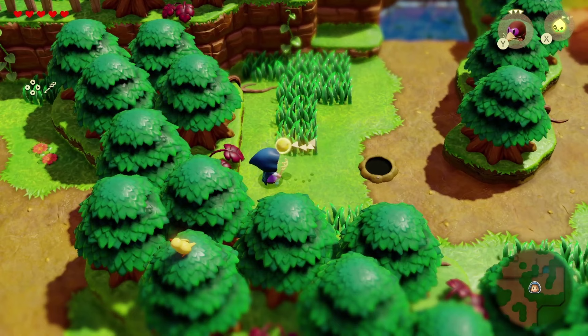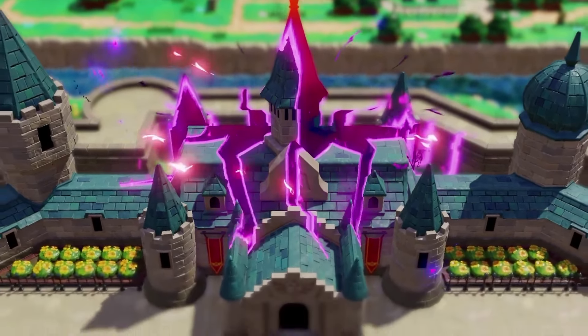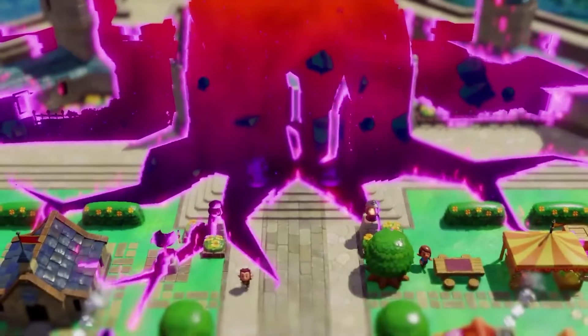Here we saw more gameplay and battle-centric usage of the Bind ability, where you can call forth an echo, remove the Mole, and then drop the Moblin directly into the hole to get rid of them. There is a lot of cool functionality from the abilities in this game.